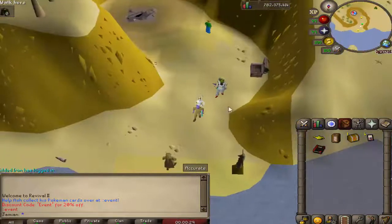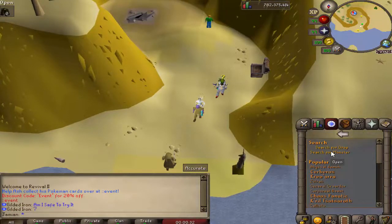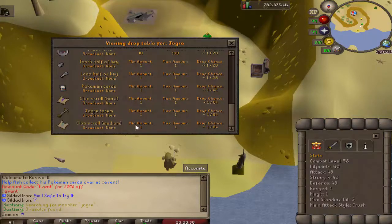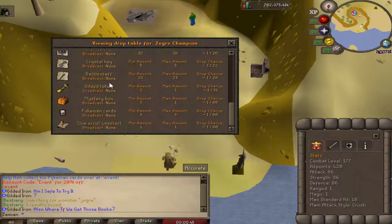There is now this little totem here. If you look at the Joggers — and we look at Joggers — they now drop the totem, which is needed to kill the champion, which you can see the drops here. The main thing you're looking for is the gilded totem — that's the main unique.